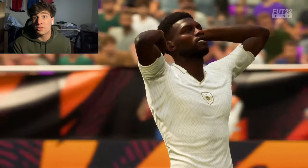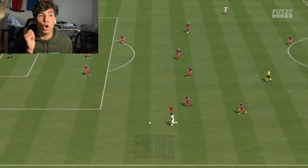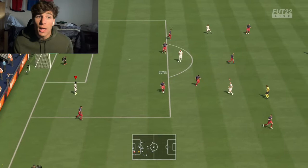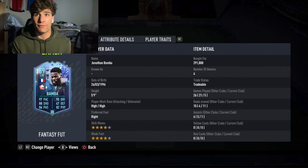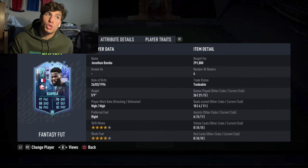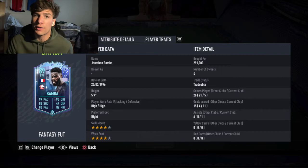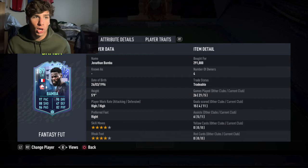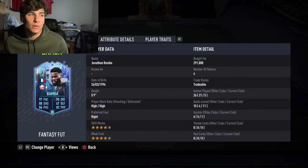Looking at the player traits, I love this guy's player traits. He's got long shot taker, flair, and outside the foot shot. If he had the finesse shot trait too, I think that would be the best combination of traits I've seen in this game. He also has speed dribbler. Outside the foot shot is so good — even with three-star weak foot it's good, but with four-star weak foot it sort of makes it feel like a five-star weak foot at times. I think it's the quintessential offensive trait this year. Flair is also good. Long shot taker is very good when it comes to finesse shots.